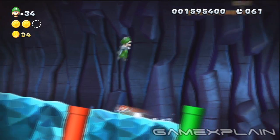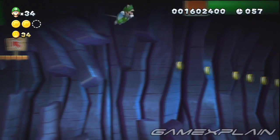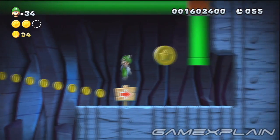You'll need to be Flying Squirrel Luigi for the third and final Star Coin. Leap off the right side of the platform just below the exit pipe and glide to a secret area on the right where you'll find your prize.